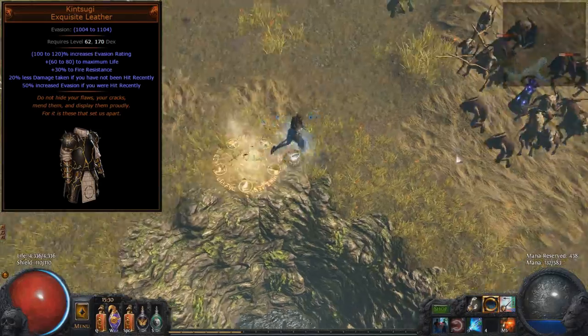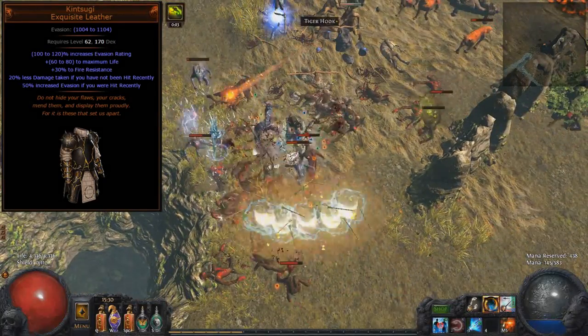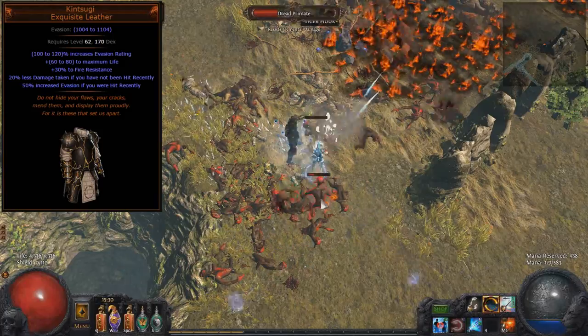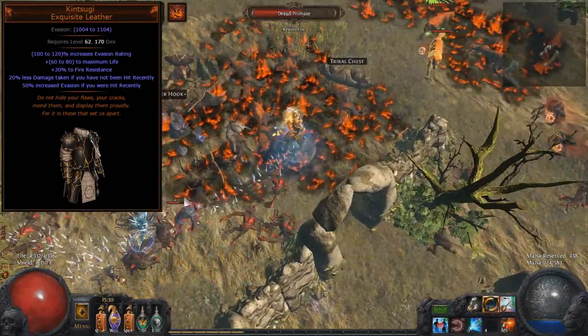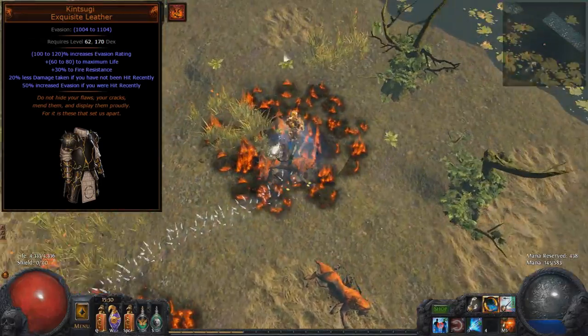In my analysis, Kintsugi is as good as Lightning Coil and in some builds even better. This is not the case for an armor build where they can use Lightning Coil for even further mitigation — for them Lightning Coil is going to be far superior.